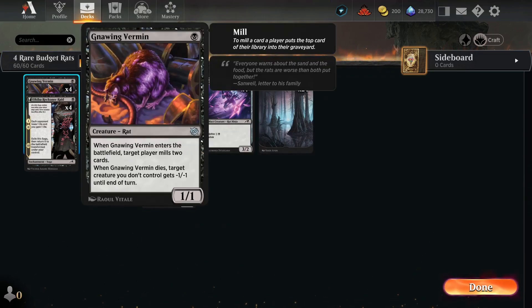We're playing Gnawing Vermin, a one-mana 1/1. When it enters the battlefield, target player mills two cards. And when it dies, target creature you don't control gets minus one, minus one until end of turn.